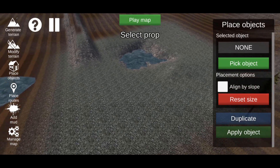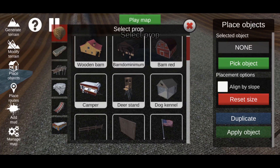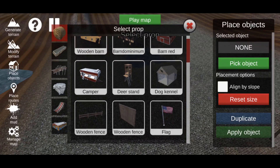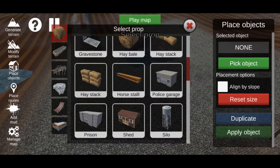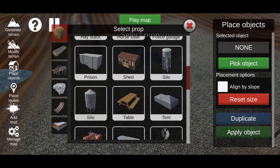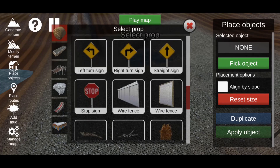Go to Place Objects on the left side of the screen and pick an object. The top category is more of a farm and building section — you have a wooden barn, barndominium, barn, red camper, deer stand, dog kennel, wooden fence, wooden fence flag, gravestone, hay bale, haystack, horse stall, police garage, prison shed, silo, table, tent, tractor, trailer, house, and weather vane.